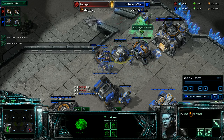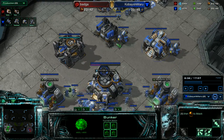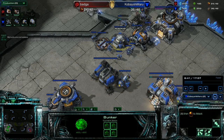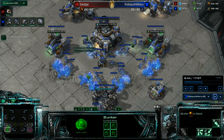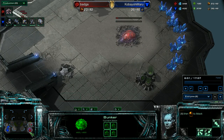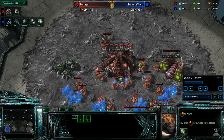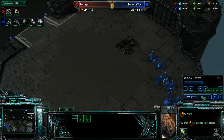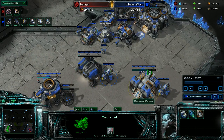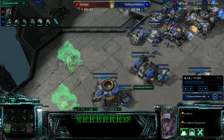Build another barracks, build another supply depot, just make sure I'm good. Then I get ready to take my second base and get more gas. My two-base timing is going to be delayed because I was preventing the all-in. But he's on one base and just getting his second base — he's got a couple lings trying to keep me off my natural, which isn't going to last long. My tank's almost done, so I go two more barracks and wait.